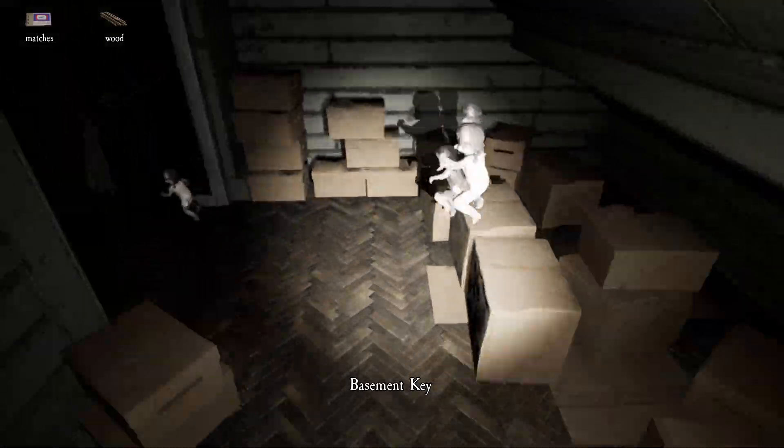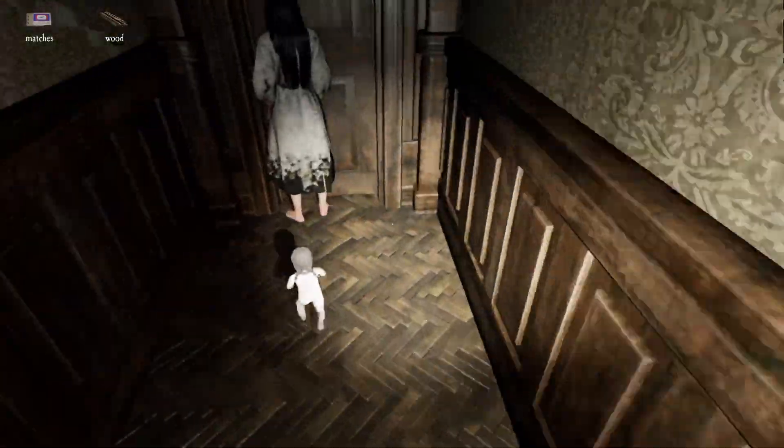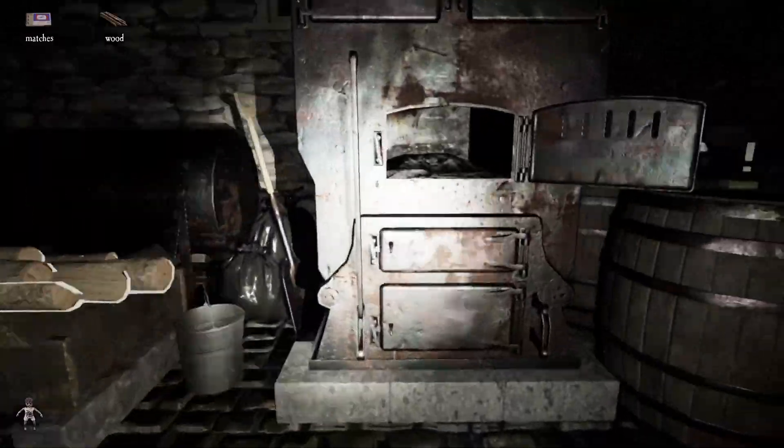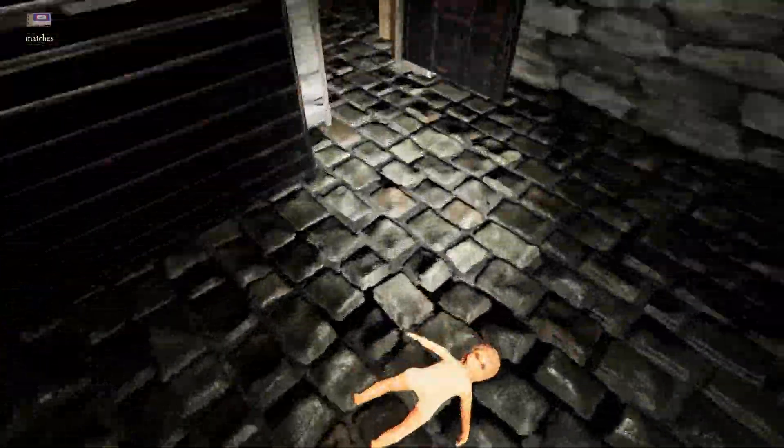But not just any dolls — you need these dolls: one, two, three, four, five, six, seven, eight, nine of them. These are the marked or darkness dolls you're going to be throwing into the fire. As long as the furnace is lit and there isn't another doll occupying it, you can burn one at a time.